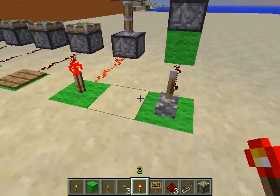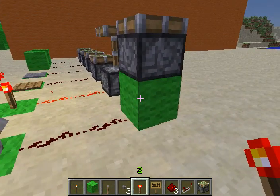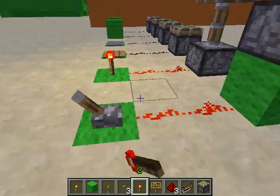This is just showing you that a piston can be activated by the block underneath, or either block on the sides — it can be activated.